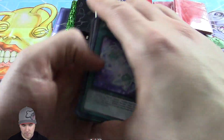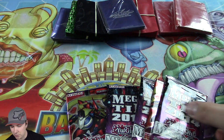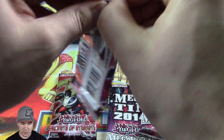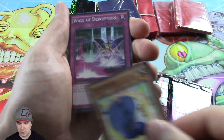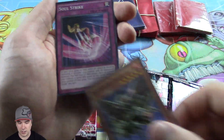It's just like a normal pack. It costs $3.99 over at the store, so this is pretty cool. I guess we'll just go and open up these Secrets of Eternity packs, see what we get. It's really cool how they did the Mega Packs — those have some really, really good cards. So you're pretty much guaranteed it.